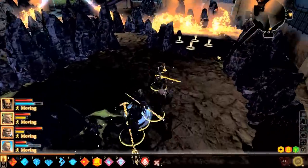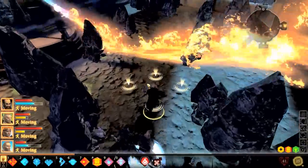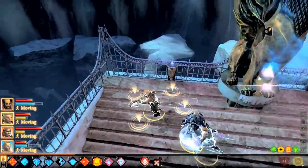The next series of obstacles is going to be electrical barriers, which are pretty awful, but not the worst thing in the world. The important thing is to make sure that you're keeping everyone together. Otherwise someone is going to get stuck and then they will die.